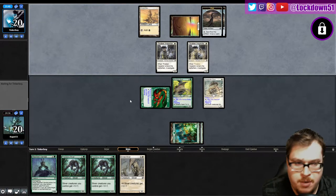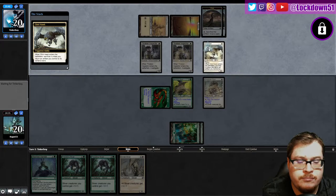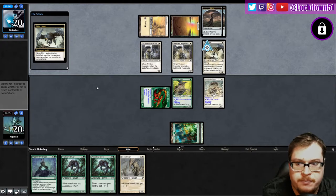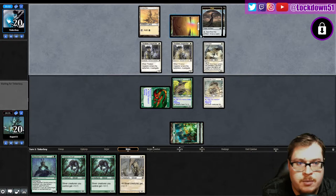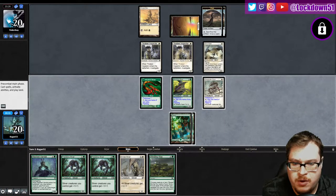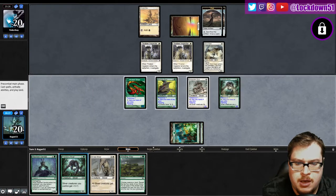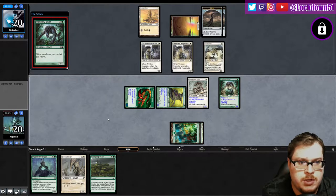Glint Hawk is fine, just bouncing a land. Replay the land, play another Glint Hawk — no follow-up, two cards in hand. We're looking pretty good. We got a freaking refill too — that's beautiful! Let's roll this guy out and this guy out. You know, it is what it is.